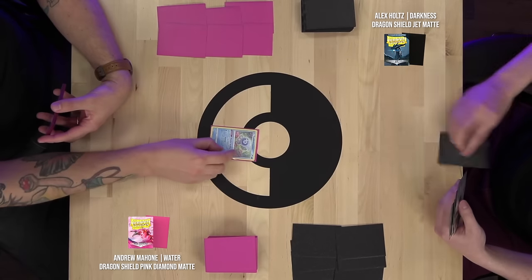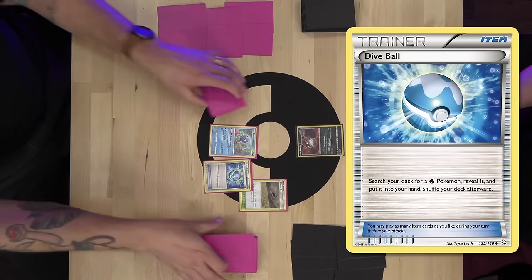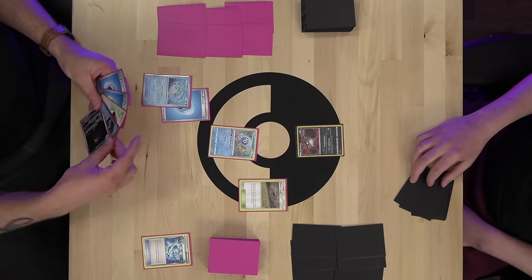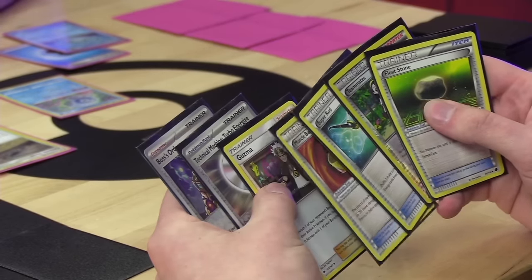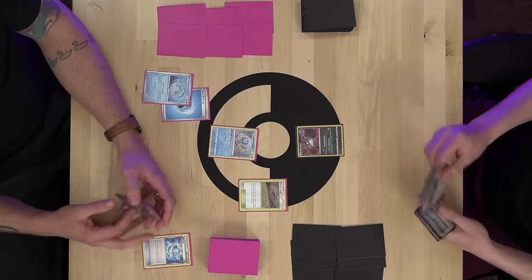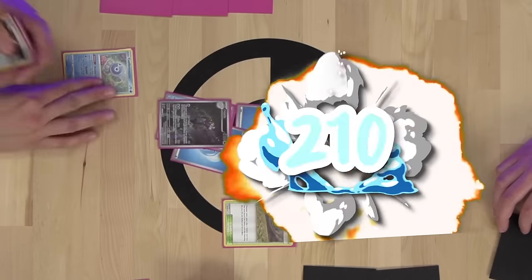Good luck to you. Draw for turn. Put Chaotic Swell into play. Play Dive Ball, got Finizen with the Dive Ball. Attach water to Finizen and pass to you. Alex can't really play any of his cards, so he passes the turn back.